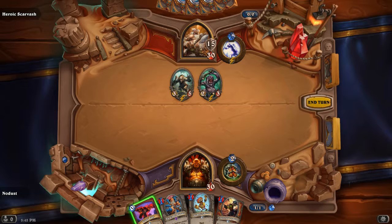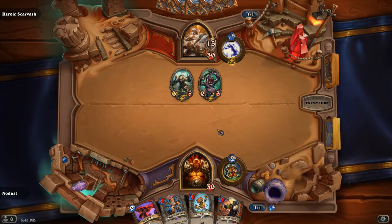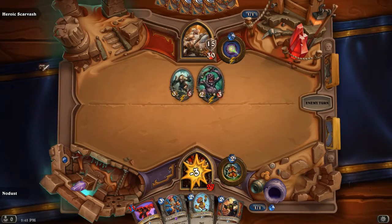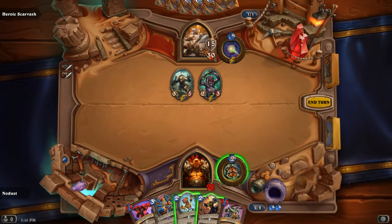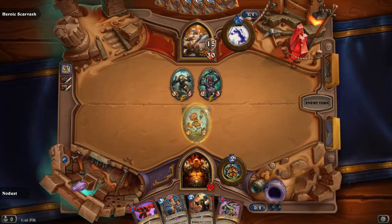I probably want to look for Execute. Two-drop Doomsayer is good too - I'm probably missing a Doomsayer. I would play this into an Execute if I had it, but I'm not going to do anything this turn. Doomsayer is definitely something I want in this list. Possibly Unstable Ghoul versus Cruel Task, because Cruel Task is a little more proactive, whereas Unstable Ghoul is more defensive - and defensiveness helps against these lists.